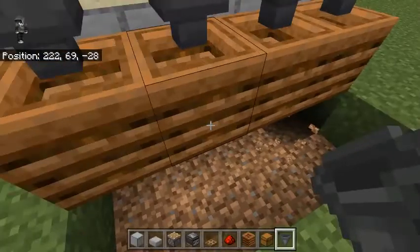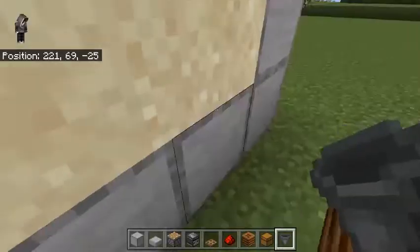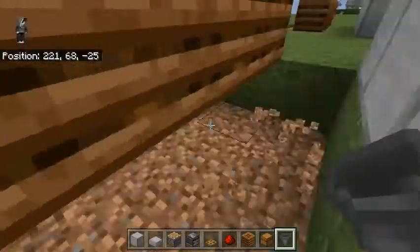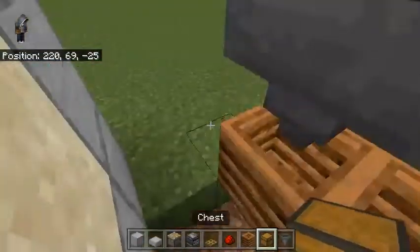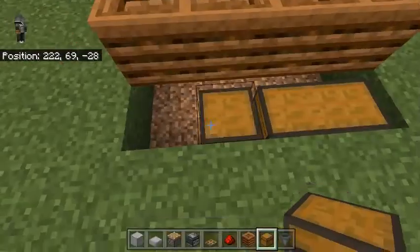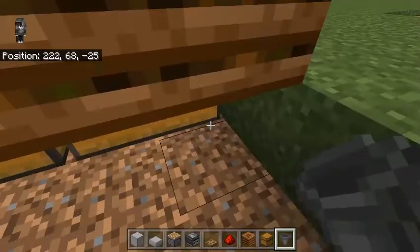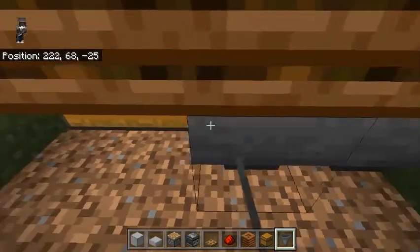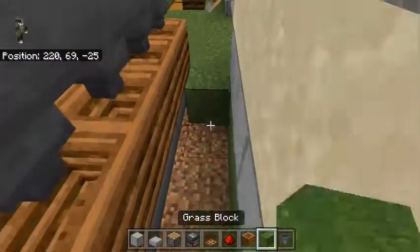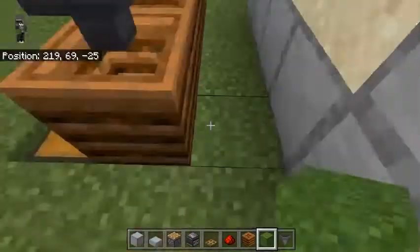Break these blocks in front of the composters — one, two, three, four — and also two blocks underneath. Go to the back of these composters; you should have a one-block gap here. Break these again temporarily, then place your chest in front, crouch and put your hoppers behind, then in front of it. Place your block back and now your collection system is done.